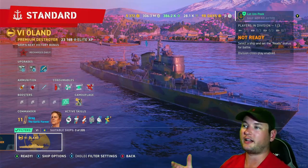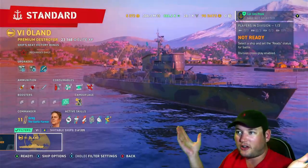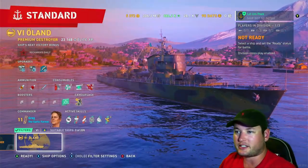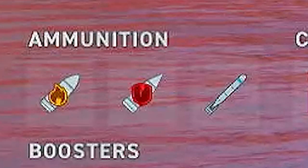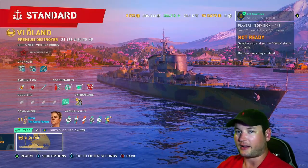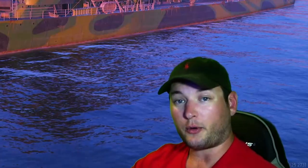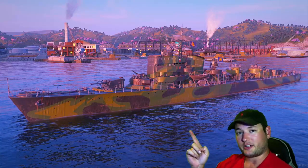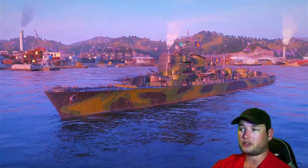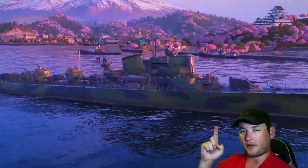I like this ship for the same reason I like Friesland. This thing is a baby little Friesland — that's all it is. It's a baby Friesland in tier 6 with torpedoes. There's no hydro, there's no smoke. It's not exactly like Friesland, but it plays extremely similar to Friesland. With all these honest review videos, we are going to take a deep dive into this ship, go through both builds, and then I'll show you all the gameplay you need to see about this boat.